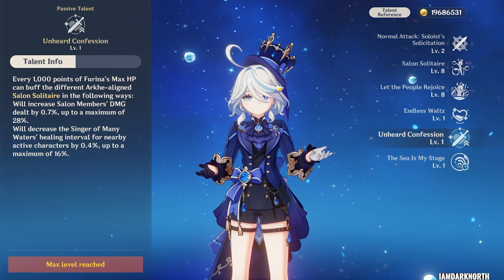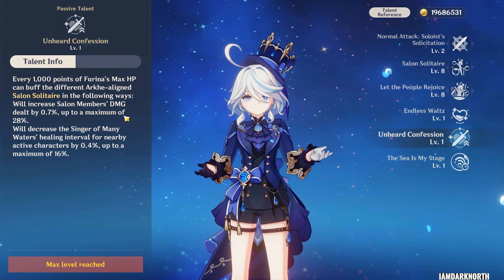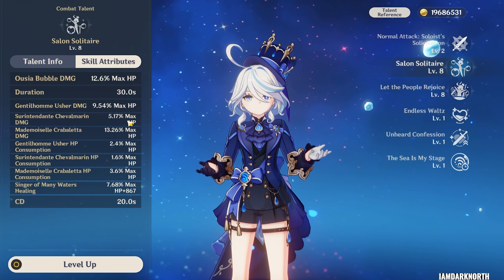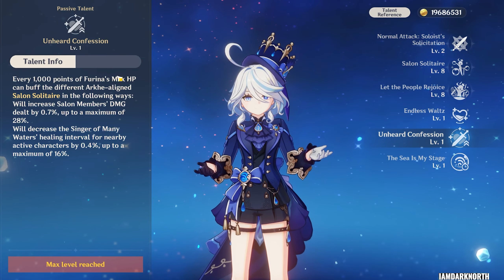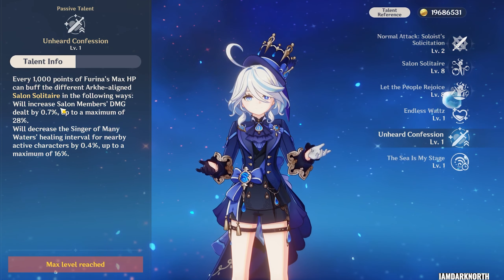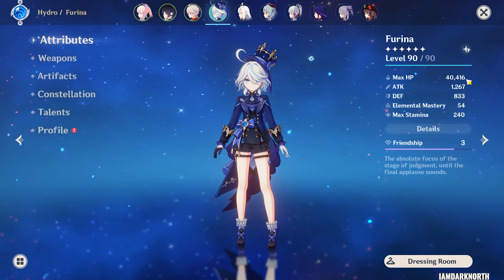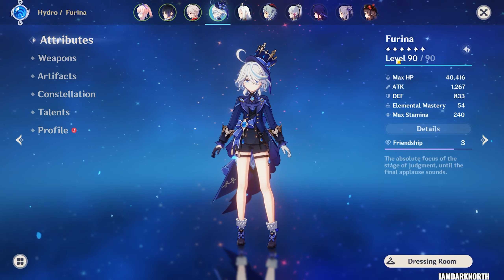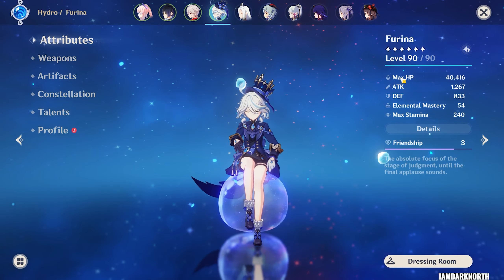The only thing in her kit that requires you to hit a certain amount of max HP is this passive, which caps out at 40,000 HP. Do keep in mind that her own skill damage has no cap, so going beyond 40,000 HP will still increase your skill damage. You can use this passive as kind of a goalpost. The buffs here aren't super massive, so you're not losing out too much if you are a little lower than 40,000 HP. Hydro resonance does give you a lot of HP, which is what I'm currently on, so you don't actually have to hit 40,000 HP on your Farina if you're planning to use her in a team with Hydro resonance. You can go a little bit lower.